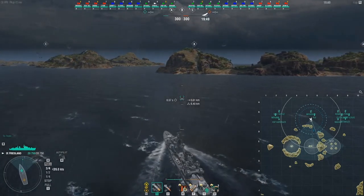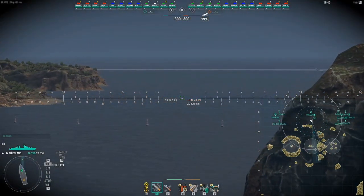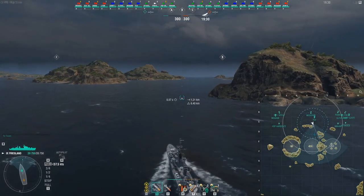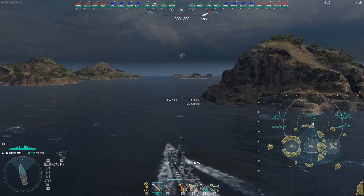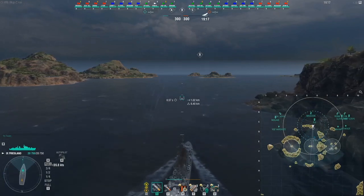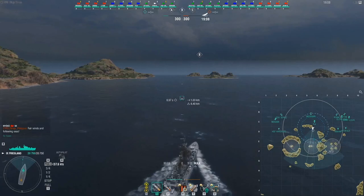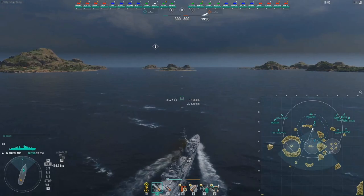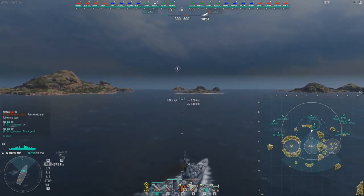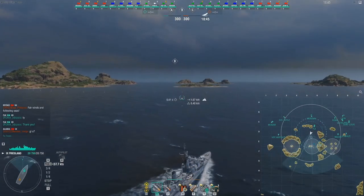This game has a pretty significant mistake that almost costs us the game that I make at the end. Other than that, this is a really solid Friesland game with a little bit of everything on how to play this ship. Initially, I'm making a gamble pushing up towards B cap because there's nothing really else in the area that can contest that. I'm hesitant to leave this cap open - if I go to C or A, it's going to be a very long time before I can get back because this is not a fast gunboat. This is very mediocre speed for a gunboat.